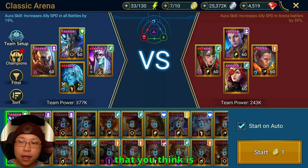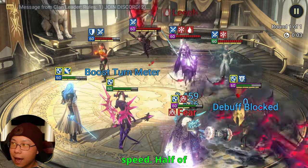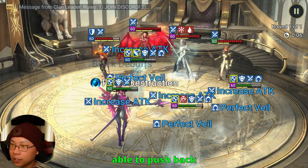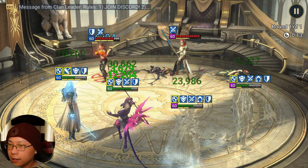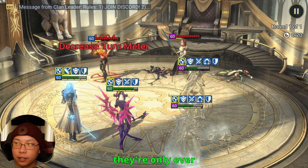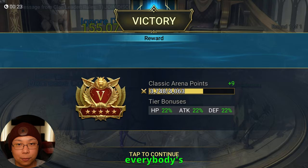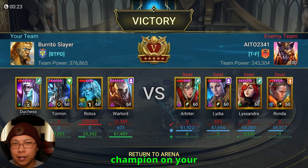If you're going up against a team that you think is going to be faster, you could pair Warlord with Tormund, because Tormund is basically an anti-speed champion. Half of them got frozen and Warlord was able to push back turn meter. We're going to go ahead and swipe through everybody using Rhodos. We're pretty much on the safe side — they're only ever going to be able to do their A1 because Warlord took away everybody's chance to use their active skills. That is the power of having Warlord or any cooldown champion on your team.